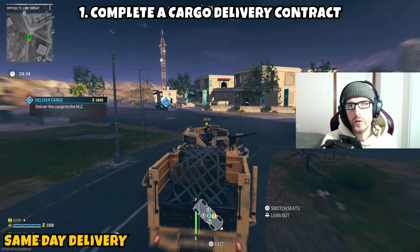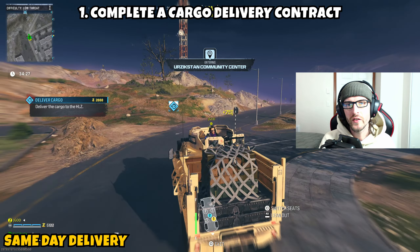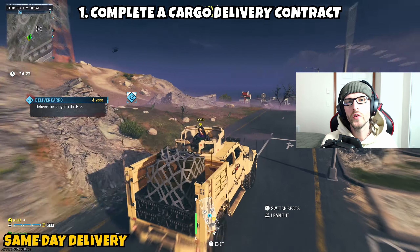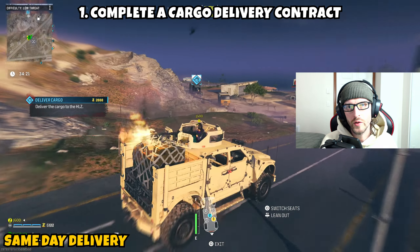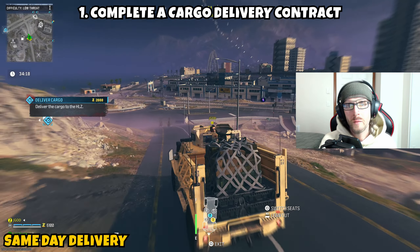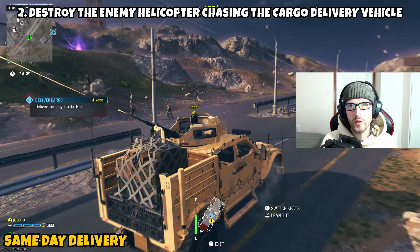Once you drive out, an attack helicopter does fly in and try to take you out as you are trying to deliver the cargo. As long as you do have a teammate with you, they can sit in the turret and shoot at the attack helicopter, or at least do their best to defend you on your way to that cargo delivery. All you have to do is drive to the location pinged on your screen. Once you make it all the way to that helicopter location safely, it will grab the cargo out of the back of the LTV, which will then complete the contract and part one is complete.